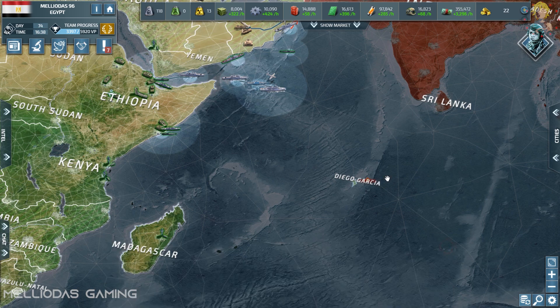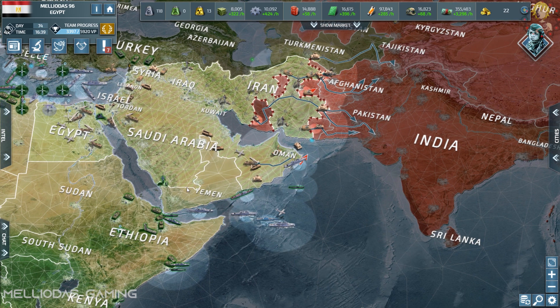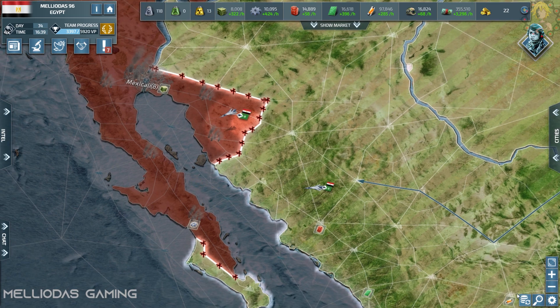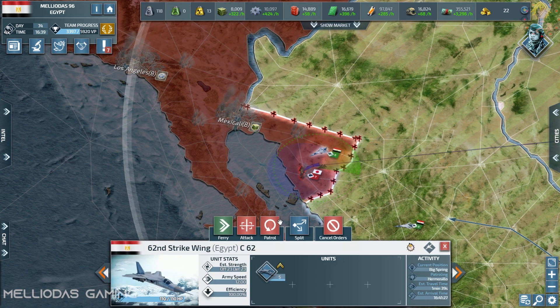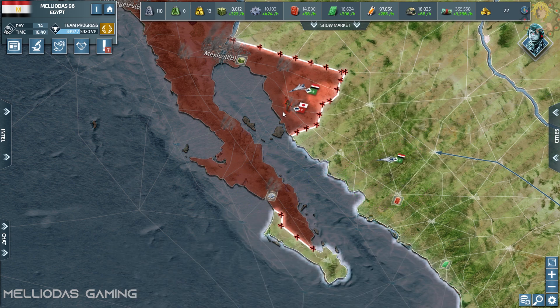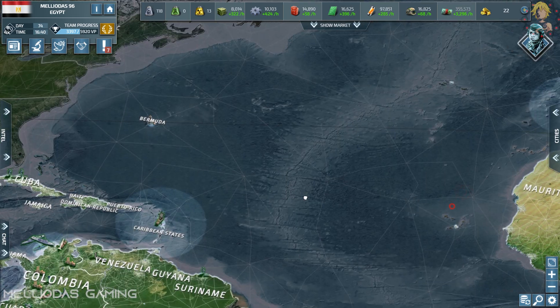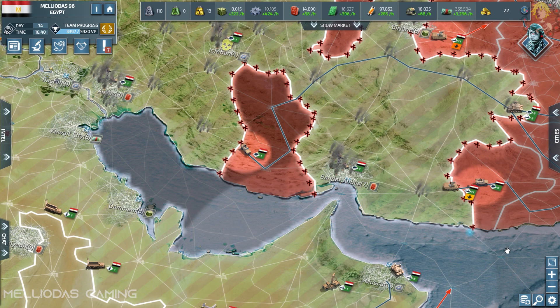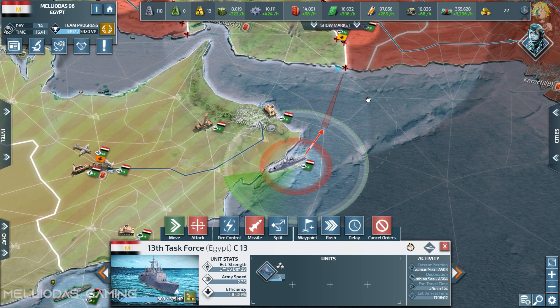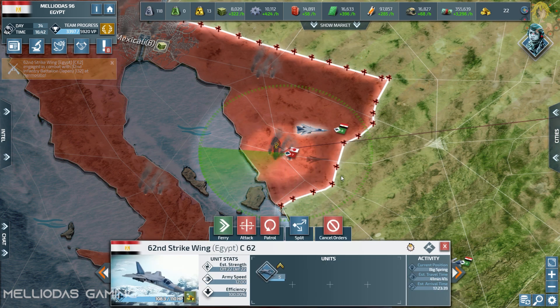New Zealand destroyed our airfield at Diego Garcia — smart move targeting our infrastructure. Meanwhile Japan is taking my west coast — he's roaming with units there because I have minimal defenses in north America, just some colonies. I did send two stacks of strikers. My main armies are still in standby — I haven't even sent half my navy against the Asians. Everything is stocked for the Europeans later.